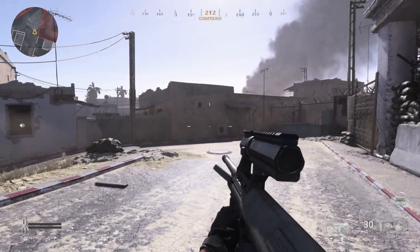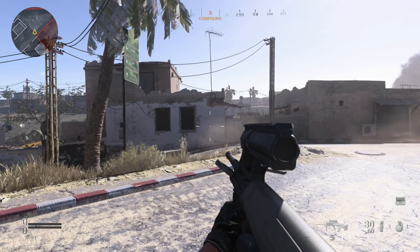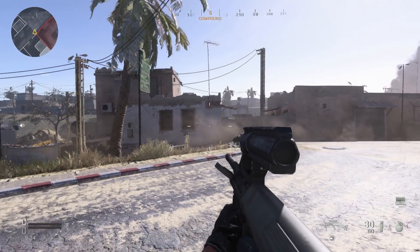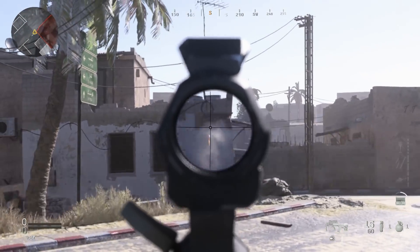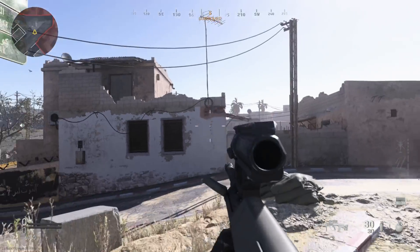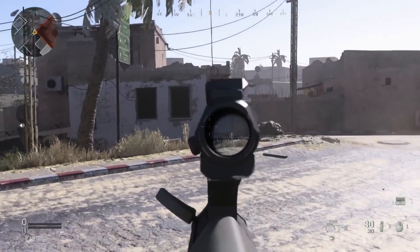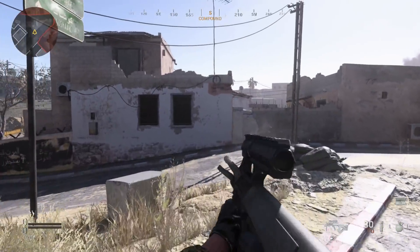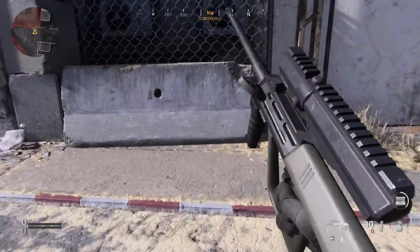Now that we're in game, we have our STG 77 or AUG A1 variant created from the AUG SMG. What we're going to do is test fire with our current attachments just without controlling the recoil at about medium range. You can see it climbs literally straight up - look at that recoil pattern, it goes straight up with no horizontal side-to-side recoil. Now if I control it, you can see depending on how you control your recoil the spread isn't much worse - you can keep it pretty much on target.